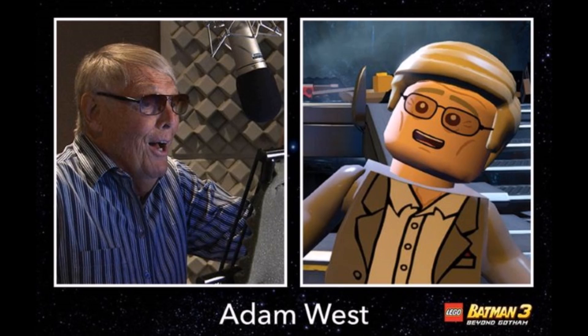So this is Adam West and he's a playable character in Lego Batman 3: Beyond Gotham. This is amazing because last year with Lego Marvel we had Stan Lee as a playable character — he could turn into a Hulk version of himself, web swing, and had Wolverine's claws, just so many cool things. And now with Lego Batman 3 we have the amazing Adam West.